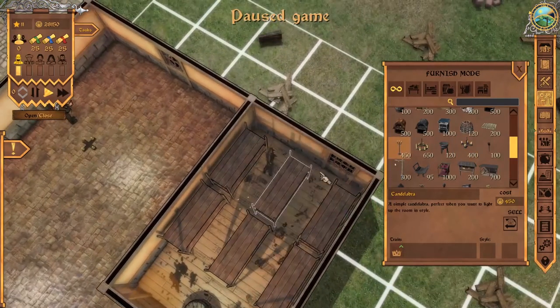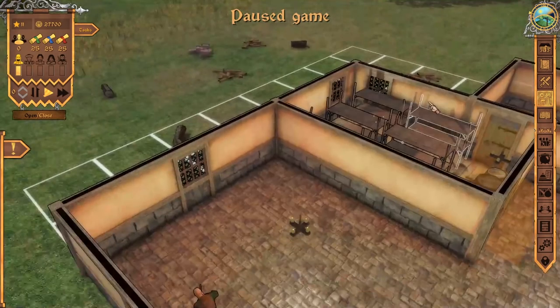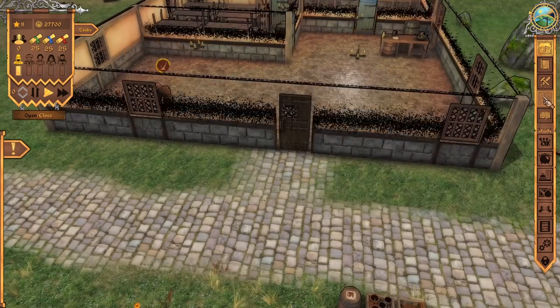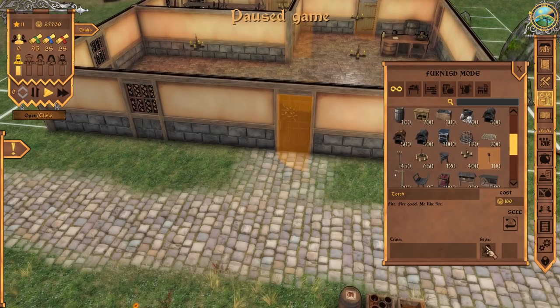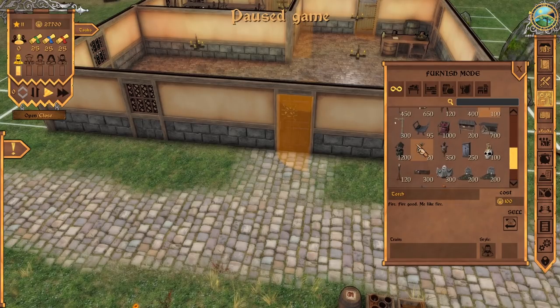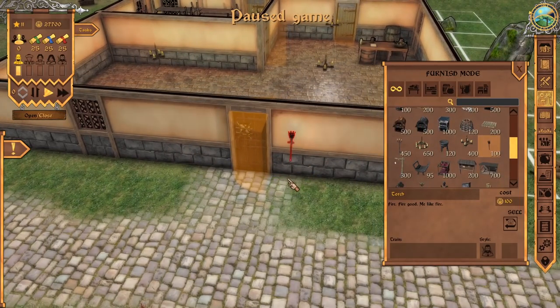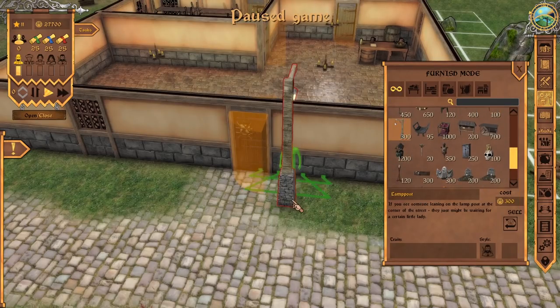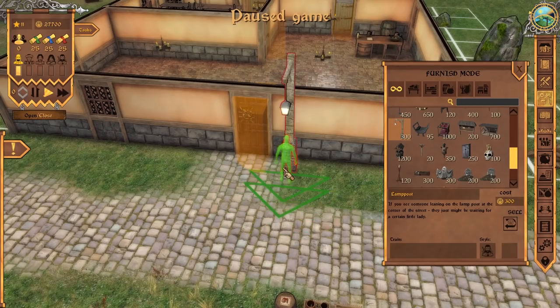We can also build fireplaces, which appeal to different classes of workers and townsfolk. The bar area has three lights now. Sometimes guests will judge your tavern even inside the storage room, so you might need lighting there too. We can also put lights outside the tavern, which may appeal to certain guests. For example, clicking on the torch shows it appeals to the adventurer or traveler. Some lights require different fuel sources than regular candles, so keep in mind you might need to buy and import items from other cities. A lamppost outside should work fine for now.